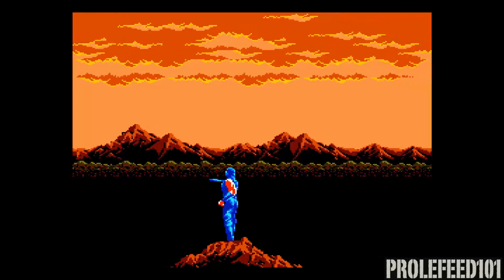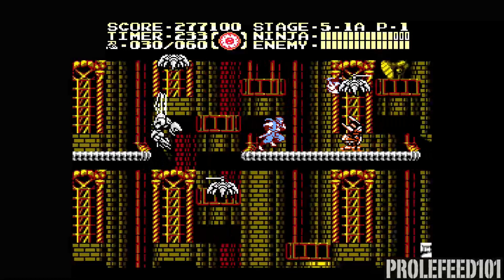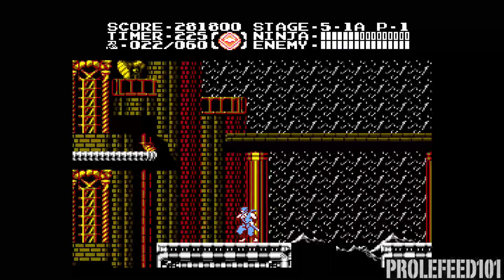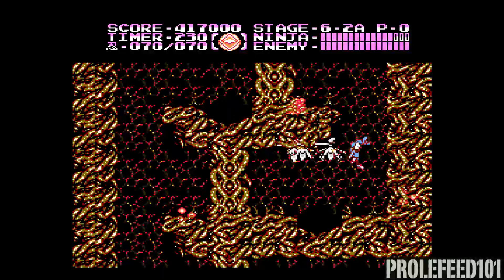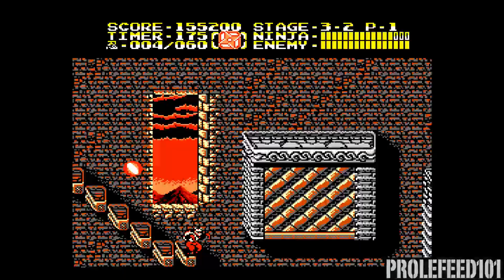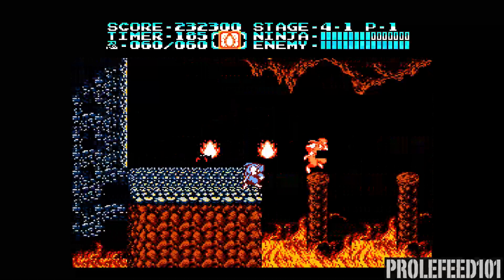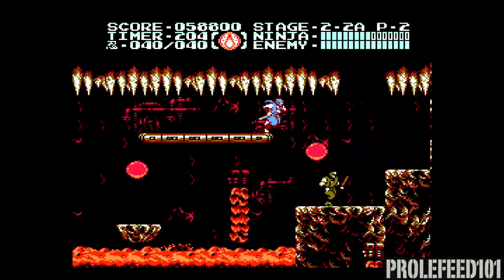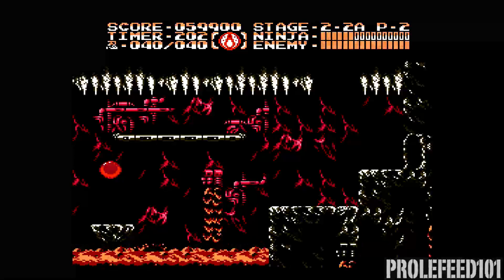This one took me years to master, but most of that challenge has to do with the idiotic changes to the western version. The majority of the enemies are well designed, thoughtfully placed, and the most fair across the trilogy — but taking damage in certain areas is much less forgiving due to the amount of health Ryu loses each time he's hit. Knockback is still a thing but it's been toned down significantly, especially compared to the second game where Ryu gets tossed into another time zone every time an enemy even breathes in his general direction. In Ninja Gaiden 3, the player won't get tossed around very much unless they are jumping carelessly. I'd say this one has the steepest learning curve, but feels the most balanced and fair overall.